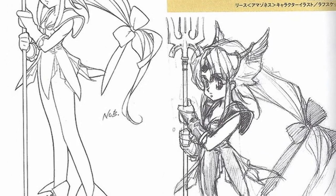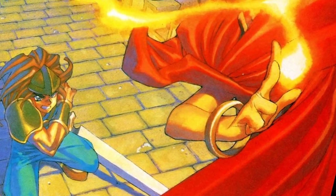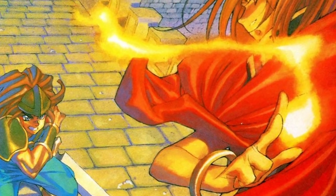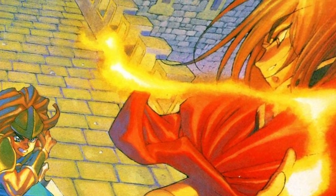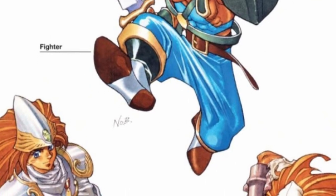The player can choose between 6 main characters. Duran is a strong-willed fighter that is the original main character of the game. His design was based on Conan the Barbarian, giving him minimal gear and a lot of exposed skin. His long heavy hair represented his strong will to always move forward.